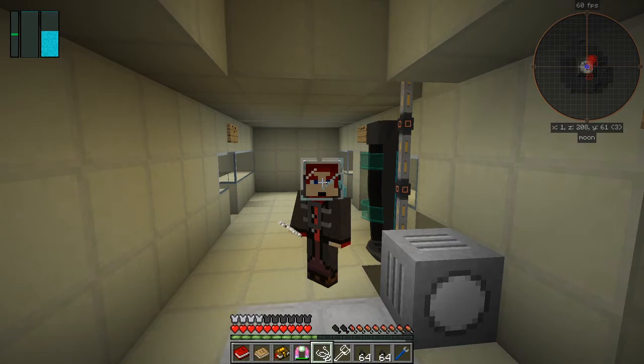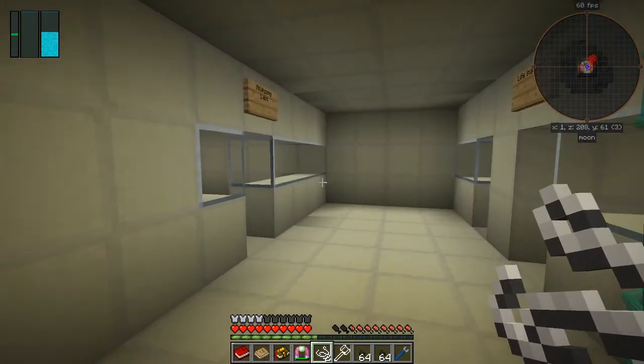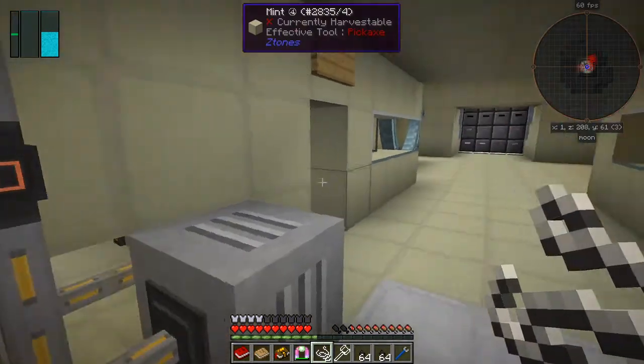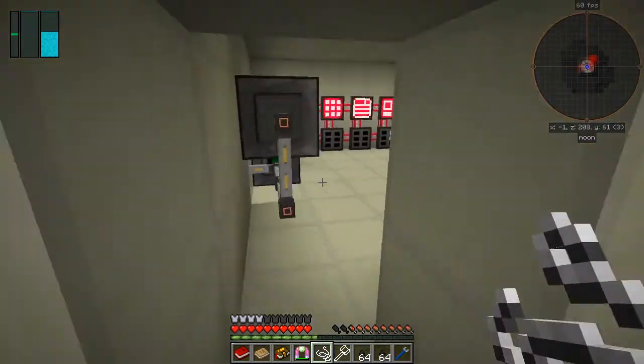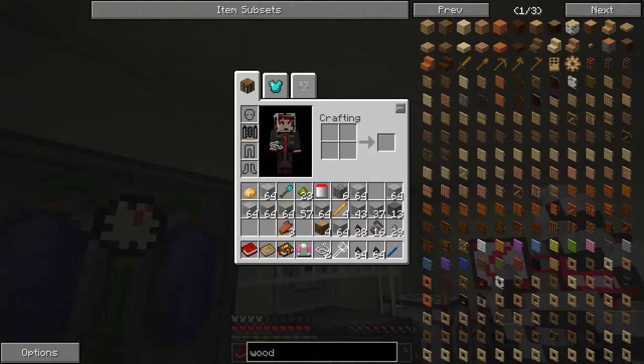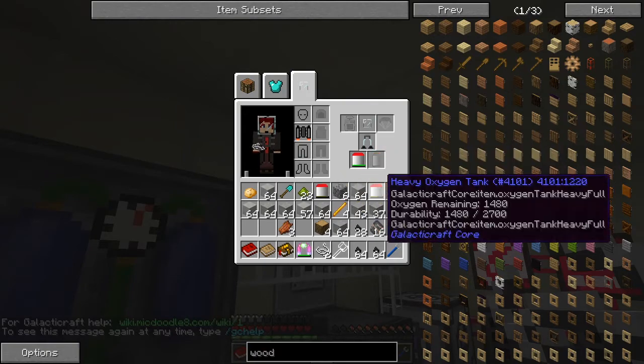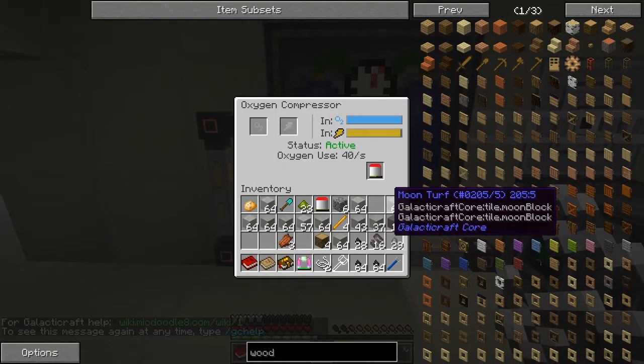Hello everybody and welcome once again to episode 2 of Galactic Science 2, a mod pack by Caitlyn. So where was I? Just basically here when I ended the last series. Let's start the game again - we need to basically get down to filling up our oxygen tanks by the looks of it. Looking a bit empty. We've got a full one here, so let's take that out and replace this one, and quickly refill so we don't have to wait too long. Make sure we're safe.